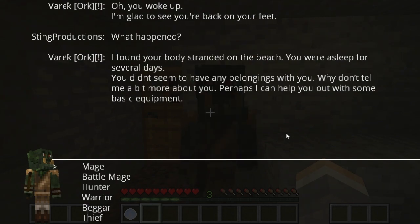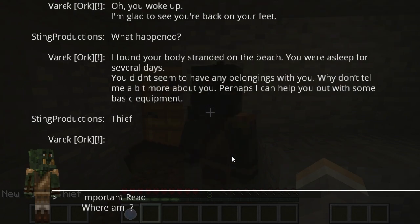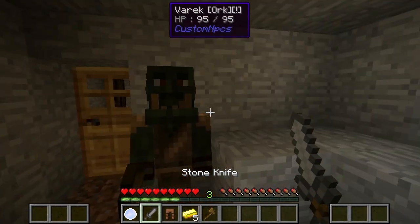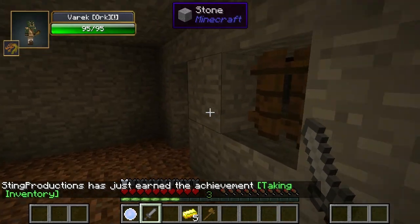The NPC says: 'Tell me a bit more about you — perhaps I can help you with some basic equipment.' I chose 'I'm a thief' as my class. He doesn't say anything. Where am I? 'You're on a group of islands in the outer rim of the Imperial Empire, officially known as Terramia — the land of the outlaws, a haven for criminals who don't conform with the Empire.' Thanks for the stuff — let's get going.